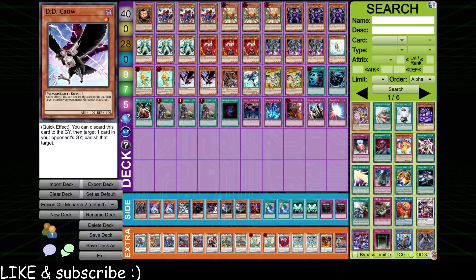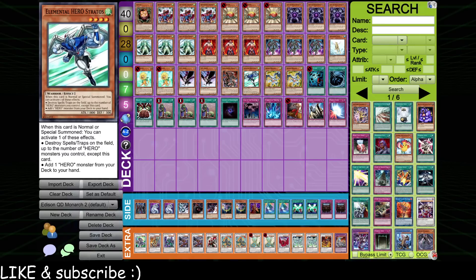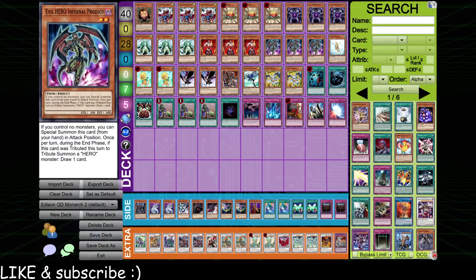DD Crow is actually pretty good at counteracting everything people can do to come back against a Monarch — Plague Spreader plays, Mizuki plays, Vayu plays, Dark Armed Dragon, JD, Foolish Burial Wolf, that sort of thing. Anything your opponent can do to come back from a Monarch can generally be interrupted by one DD Crow, so we've got two copies in the main deck. It's searchable off Sangan. Sangan is one of the better cards in this deck — a bit slow, but you just have to play it; it's too good in strategies like this. And Stratos is a free plus one on the summon — free Pot of Greed — and combos well with Call of the Haunted.